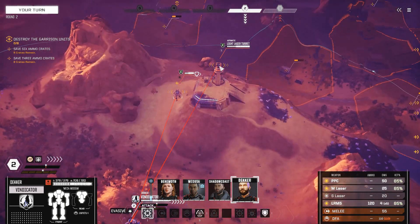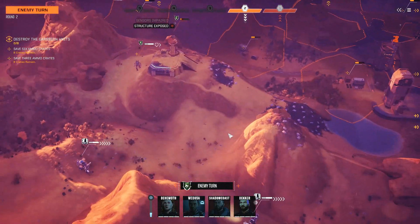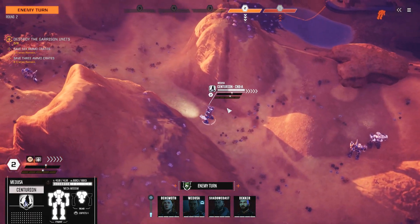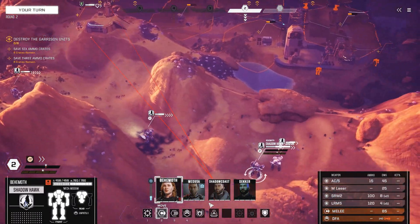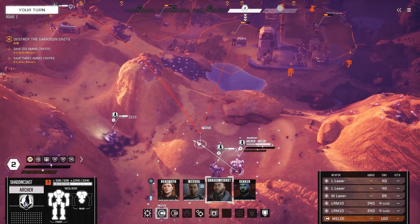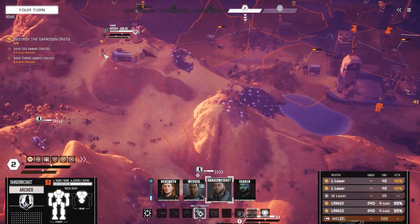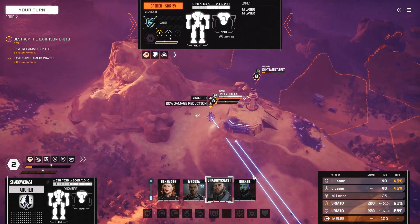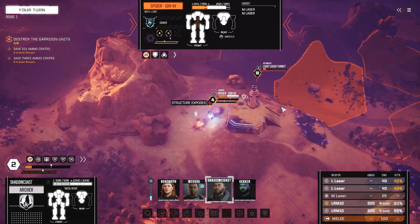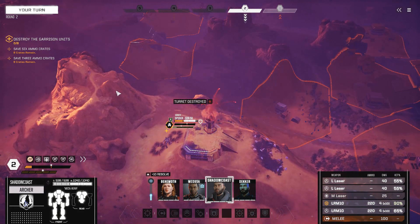All hands on deck, we are under attack — this is not a drill. Created a lot of evasion so let's check down. These turrets are going to be the most obnoxious component of everything. Because of that, we actually want to jump, create evasion — we're going to take out the light laser turret. One turret down — turrets do not count as units.